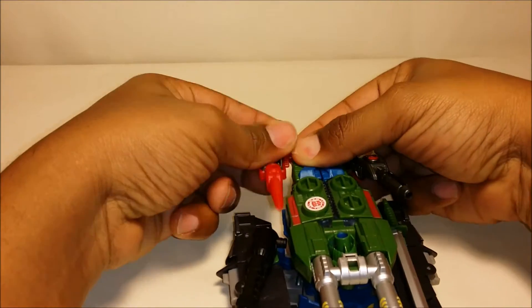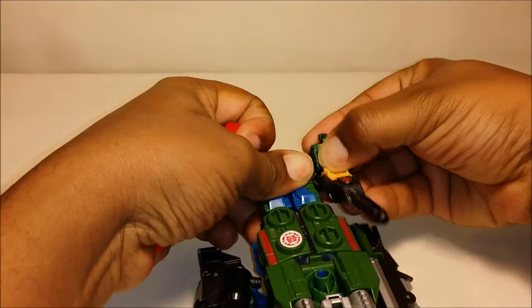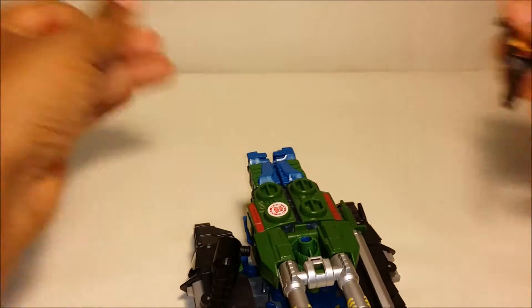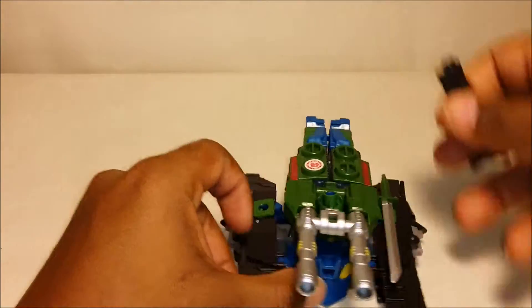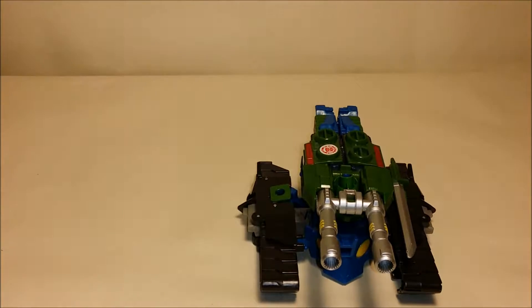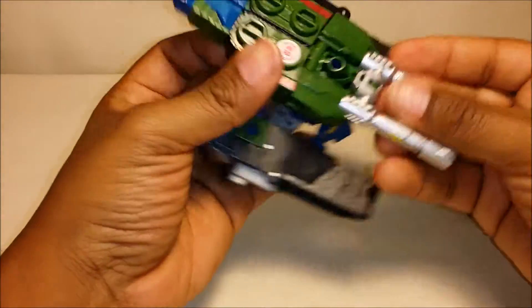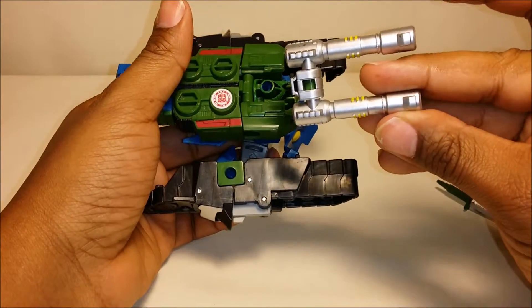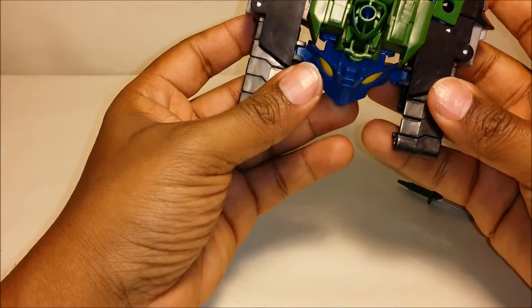So I'm going to take these figures off — the peg holes are really tight on this guy. I'll take this gun out of here, and then we're going to go ahead and get him transformed into his robot mode. In order to do that, we're first going to take out the sword. You don't actually have to take the cannons out, but I usually do because I think it makes it a little bit easier.